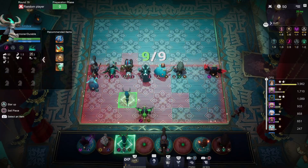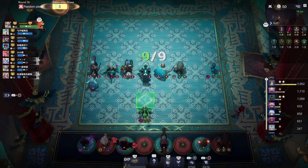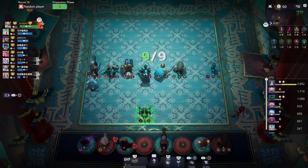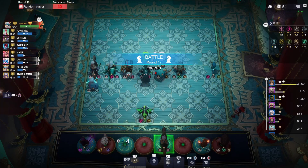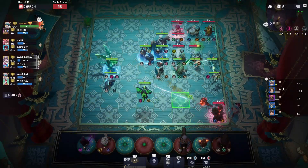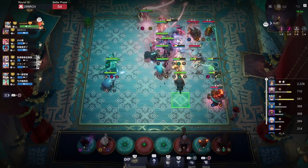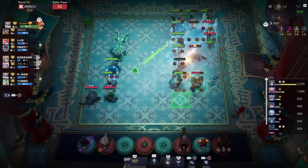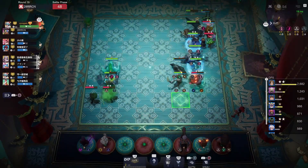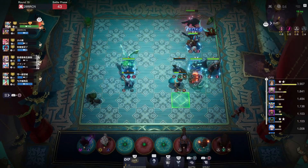I'm going to level and put three dragons out there. Remove Doom — sorry buddy, you're probably a better unit but I want my dragons to do dragon things. One more dragon and I can put my wizards out there and activate the five-dragon synergy. It's unlikely I'll find five natural dragons. Frostblaze Dragon is terrible, as you all know, so I don't want him on the board.